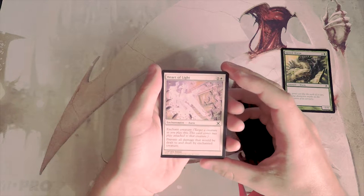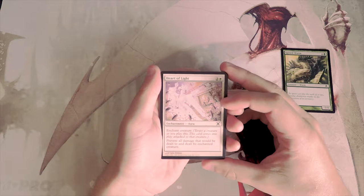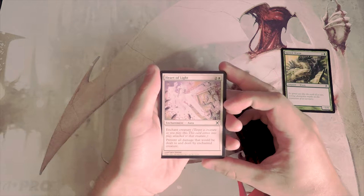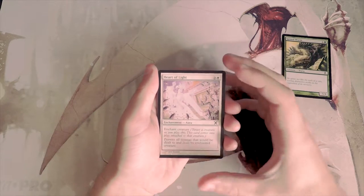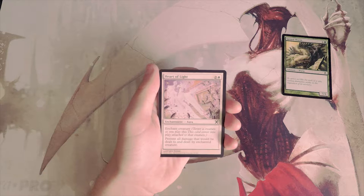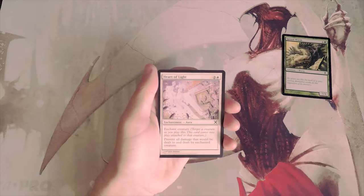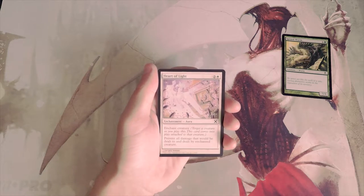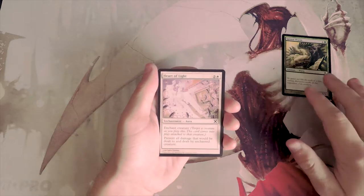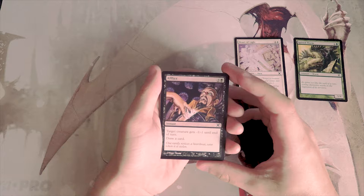Heart of Light is an enchantment for two and a white. You enchant a creature and prevent all damage that would be dealt to and by the enchanted creature. This is basically white pseudo-removal — you throw it on one of your opponent's creatures and they basically can't deal damage with it. They can still technically block, they just won't deal damage. It's not amazing but probably not too bad.